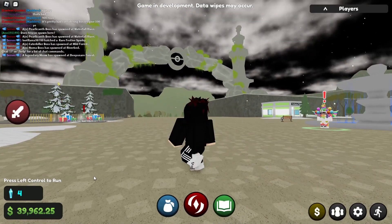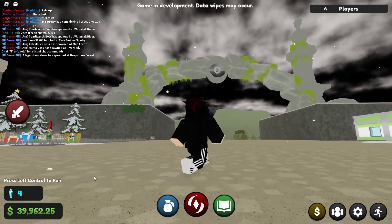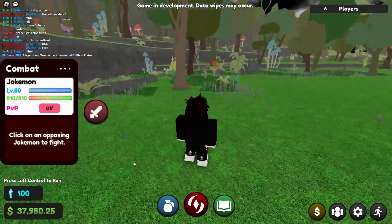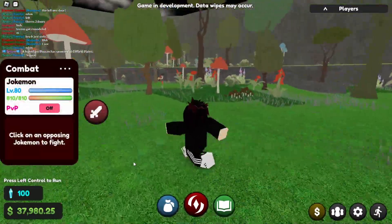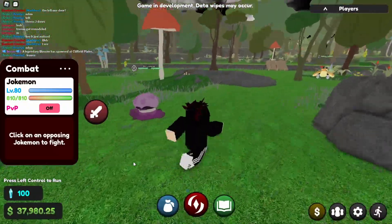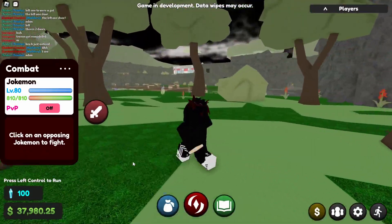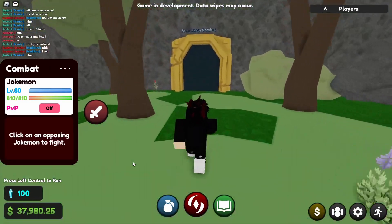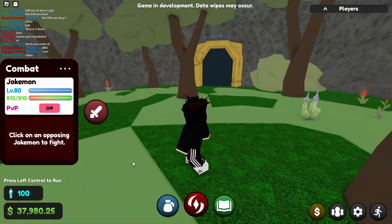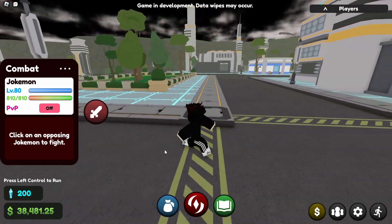Another day, another update to Jokeymon Reborn - and it's quite an important one because it covers two new areas, not just one. To start with, we've got Deep Snare Forest and Flesh Cove, as you can see on screen. This is the first area that requires the water gym badge to access, so make sure you get that badge beforehand. To get there, go to the riverbed, head left, and there should be a little tunnel you can go through.